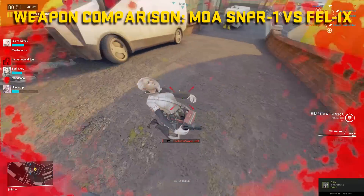Starting us off is the MOA Sniper One — I'm just going to call it the MOA, which by the way means Minute of Angle in real-life shooting terms. The MOA will hit for a maximum damage of 75 to the body or 150 damage to the head, allowing it to one-shot headshot the vast majority of mercenaries except for the likes of Rhino. The rate of fire, given that it is a bolt action, is slow at 43.9 rounds per minute.